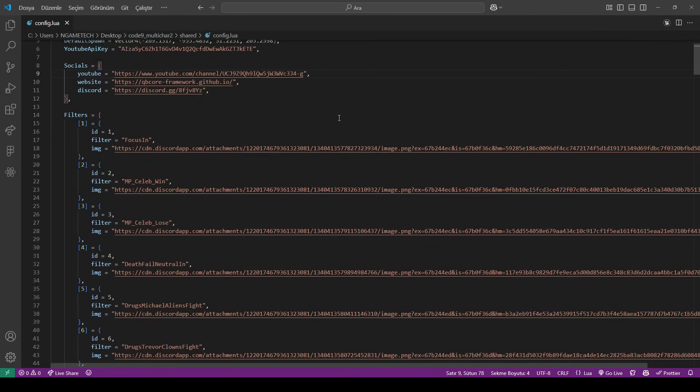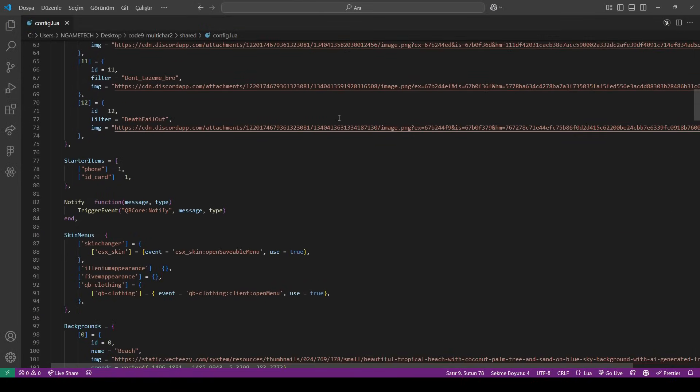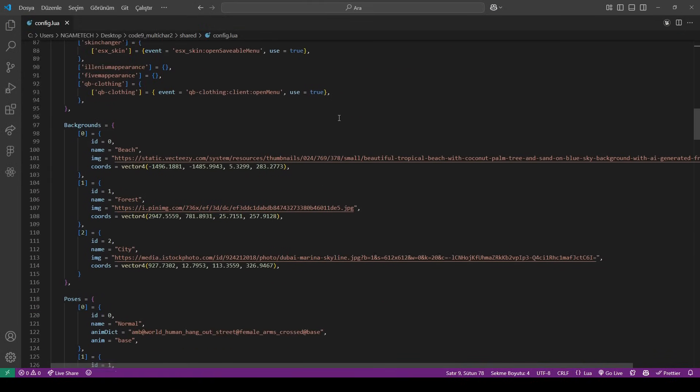Effortless setup with a simple config file. Adjust character slots, default poses, spawn locations, and more in seconds. No coding skills needed — just edit and play.